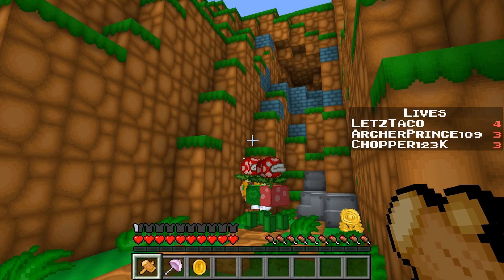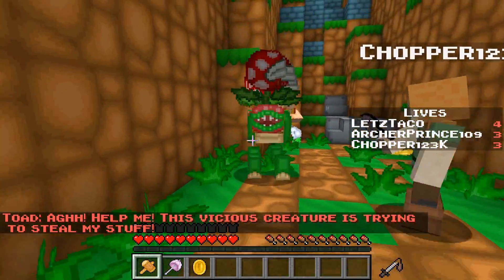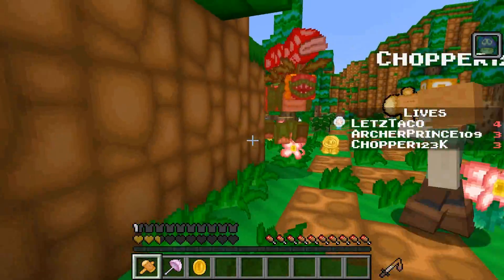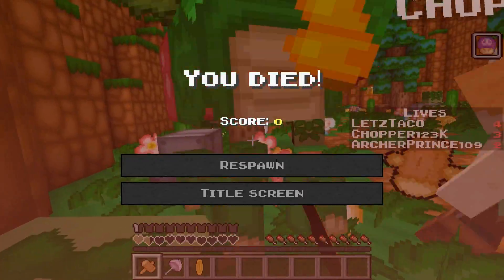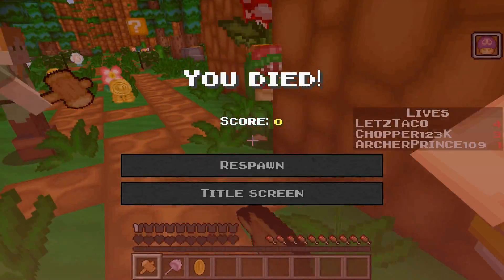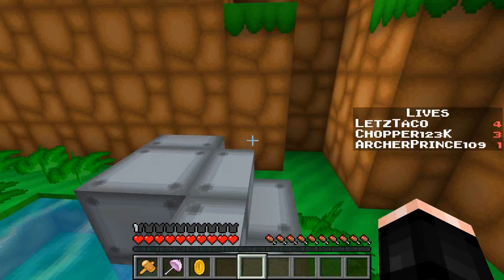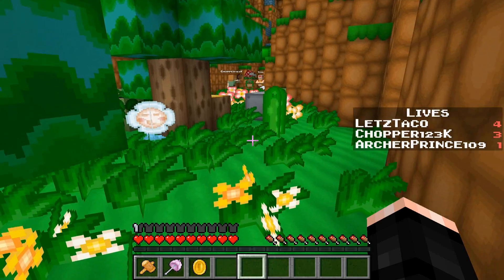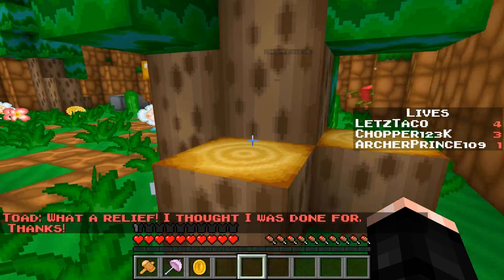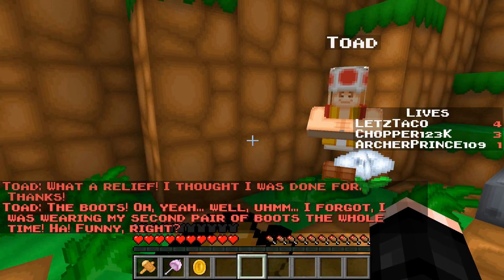A vicious creature appears trying to steal stuff — fight it! It's poisonous and hits really hard. One player is dying badly with only one life left. The other player jumps and lands criticals to save them. Finally killed it! Why was that thing so hard? Down to one life left. Almost forgot I had the boots on.